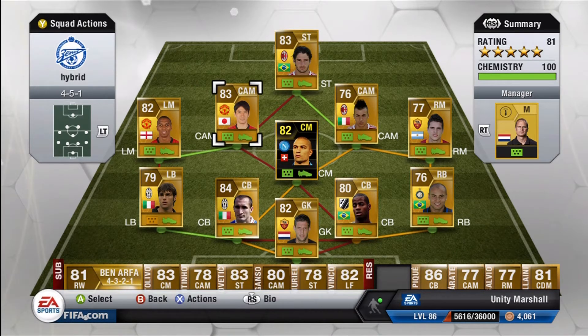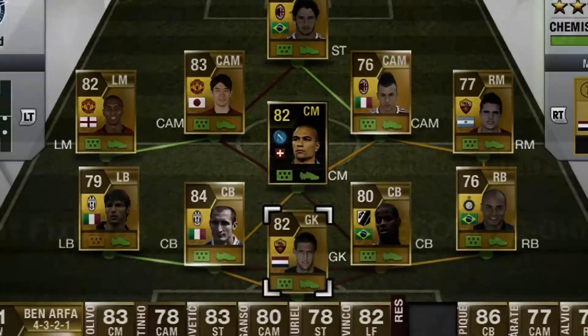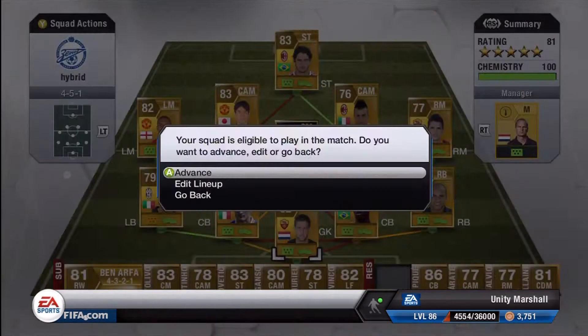Lamella is definitely the star of this team. He's so underrated — he's just a 77 rating but he's got five-star skills and the guy has got a rocket on his left foot. So let's get into the season. I won't be starting in Division Four because that was just a walkthrough, so I will be taking this one from Division Three.